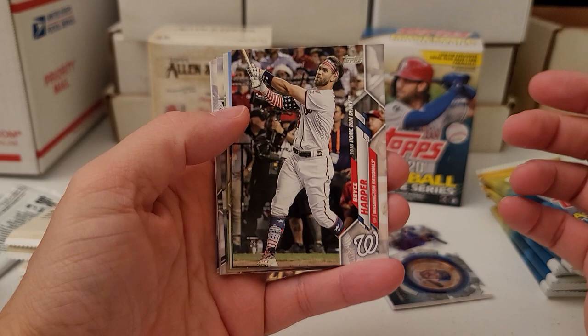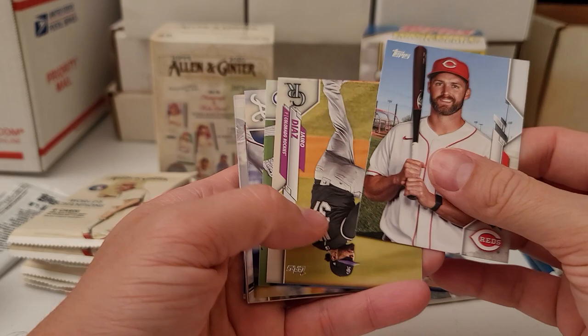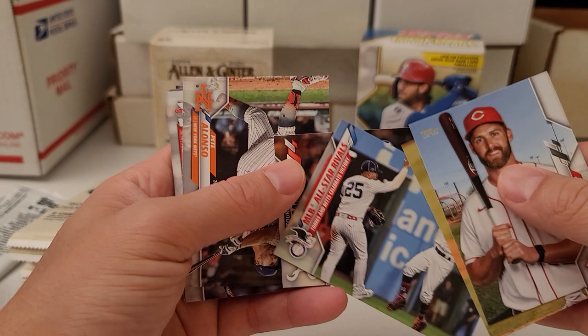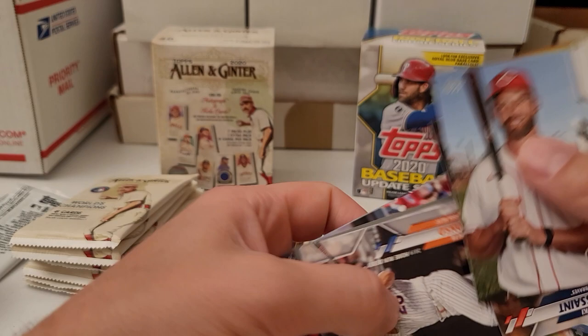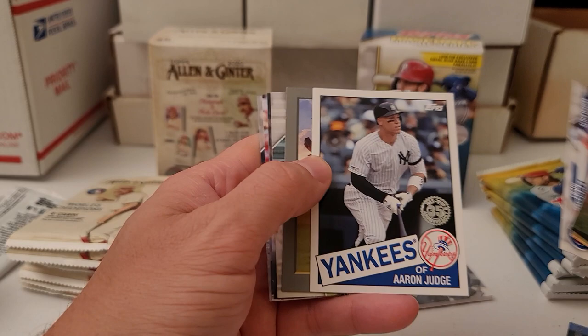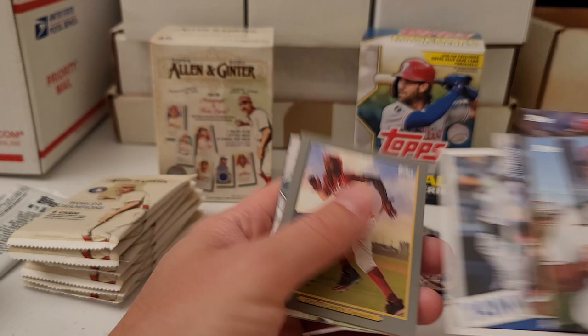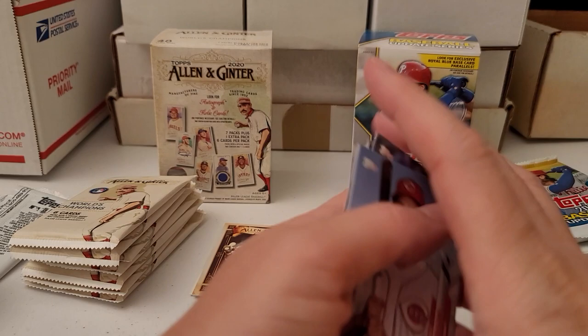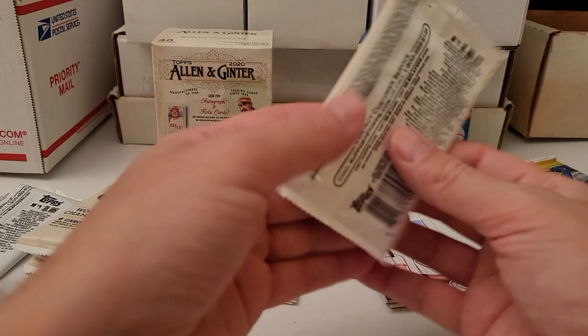First official pack: nice Bryce Harper — I know he gets a lot of grief but I'm going to put him in my PC, that's personal collection. A little Gleyber Torres, I'll hold on to that one. Tookie, Pete Alonso — very nice — Neil Walker, Kimbrel, and then an Aaron Judge 1985 35th Anniversary card. Castellanos Turkey Red, Frank Schwindel rookie card, Brian Johnson, Eric Thames, and Mitch Moreland. Picked up four people for my personal collection out of that pack, which is nice.